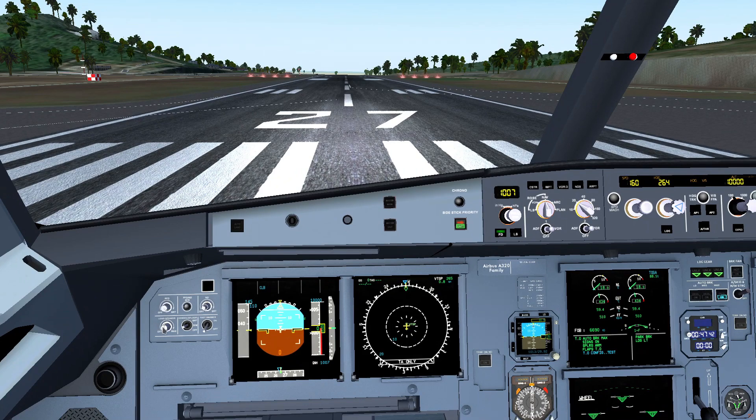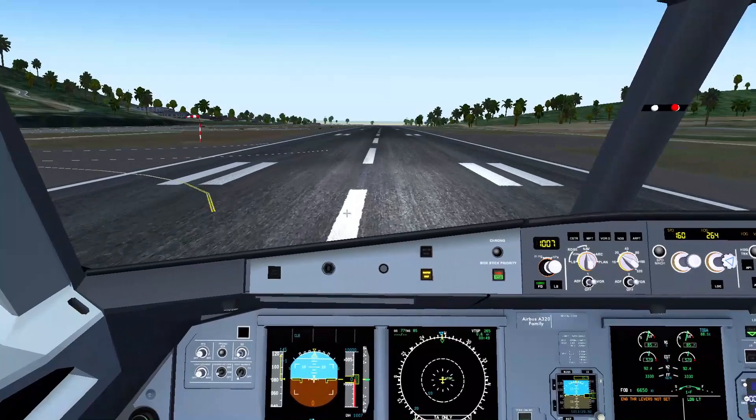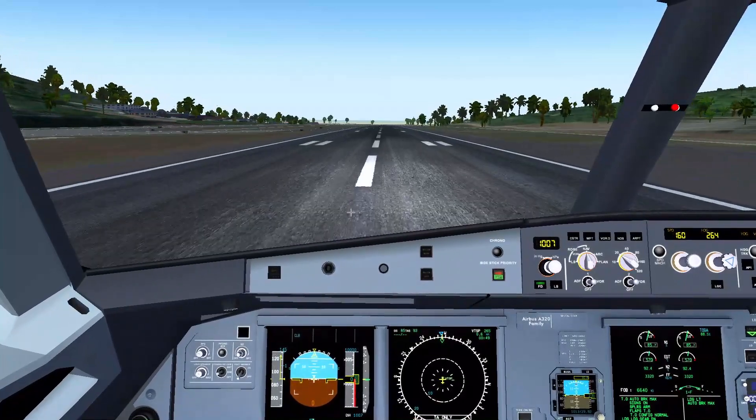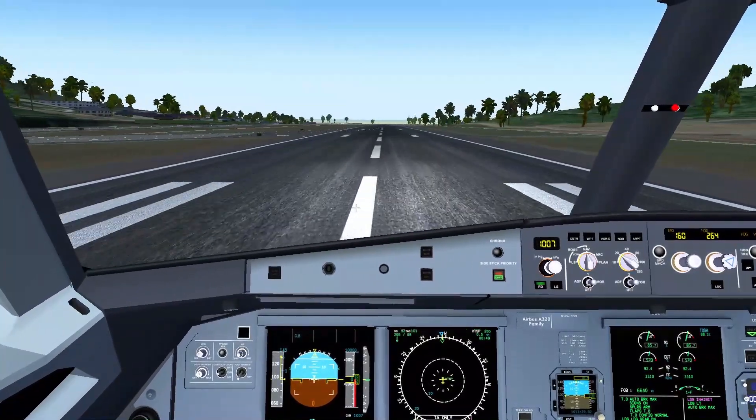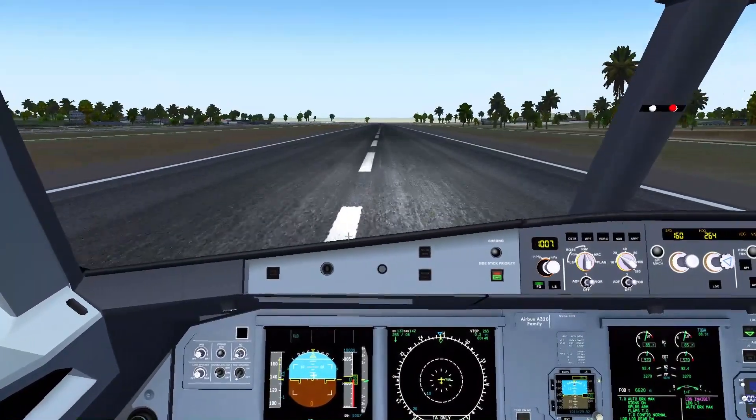We have a lot of things set up. I really appreciate the fact that the PFD actually does seem to behave in a really fun way — we lose color saturation if it goes too bright, which I love. There's a crosswind here. It's a good thing we're not doing anything in a Cessna because that would be really difficult. And rotate.